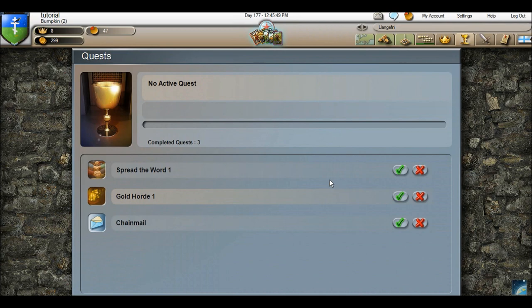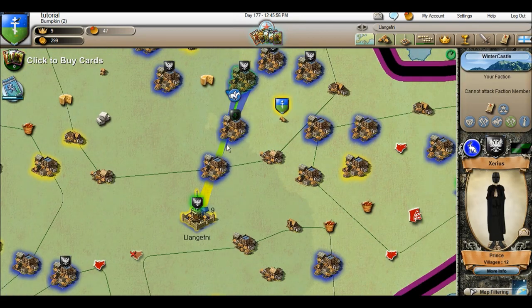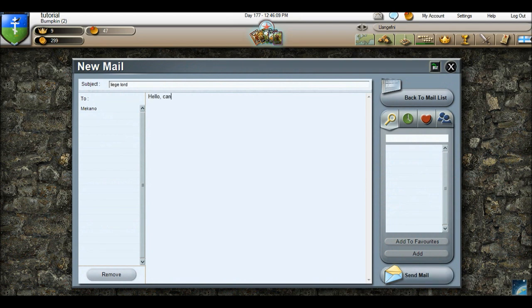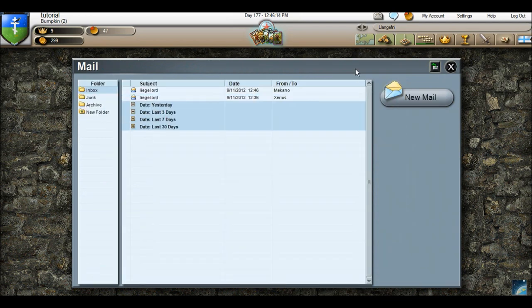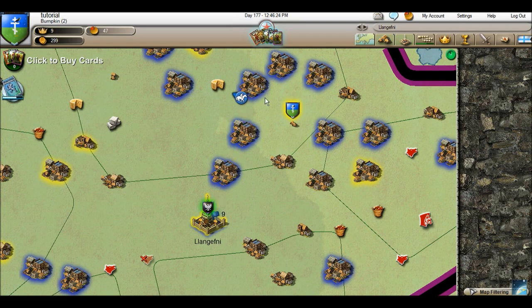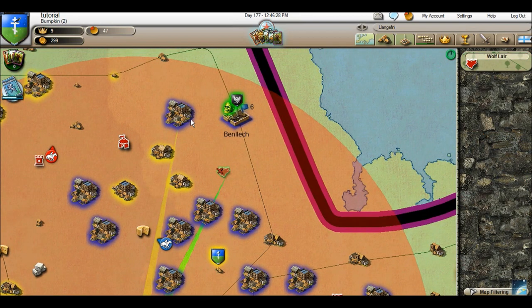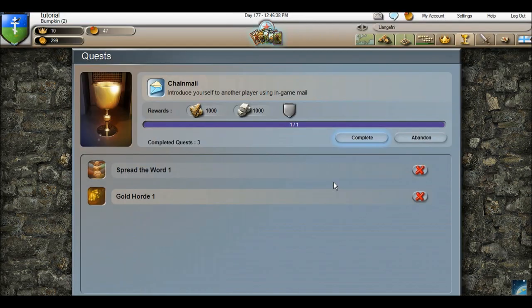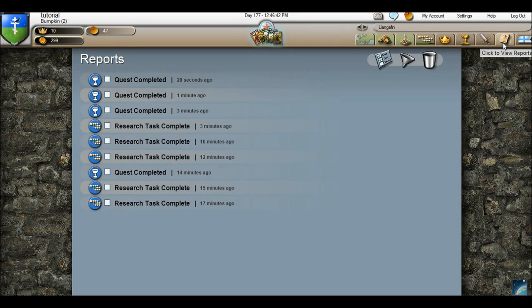Now, chainmail — this is introduce yourself to another player using in-game mail. This player has a liege lord and is a prince with 13 villages, so I'm going to send him a message as well. There's no reason to be scared of messaging players — a lot of players are friendly. Even if they aren't, there's always that one in a hundred that might be mean. If you message me in-game, I'll put my usual player name in the description below and I'll always reply back pretty quickly.